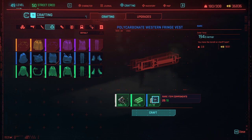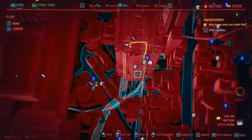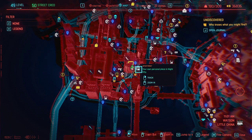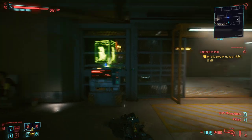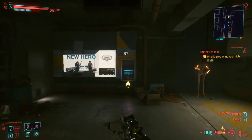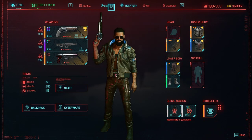Rare item components are what run out most often for me. These can be upgraded using Tune-Up into rare item components. I do all of this at V's apartment. I go to the Mega Building H10 Atrium waypoint, up the stairs where the cops are near V's apartment fast travel point. There's a drop point there — you need to do a quest to get the item I'm about to show you. I won't go into full detail or the video would be too long.